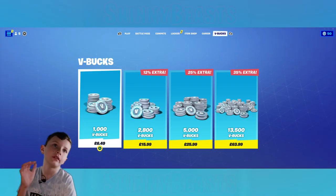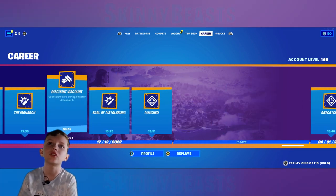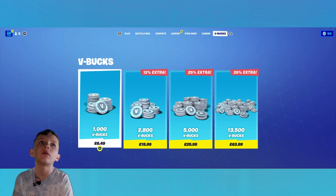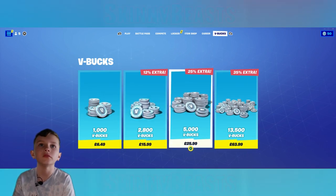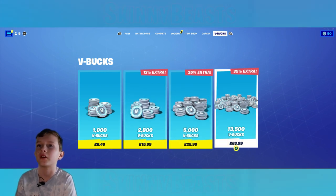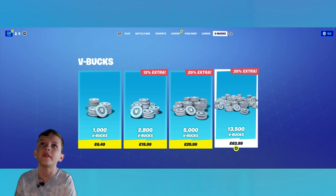Achievements include things like landing on the new island, doing normal things in a match, getting specialists, or doing a bounty. Then you've got V-Bucks: you can get 1,000, 2,800, 5,000, or 13,500 — four different prices.